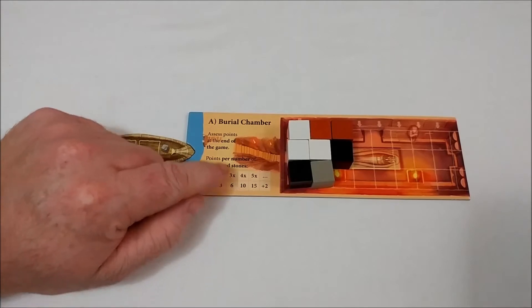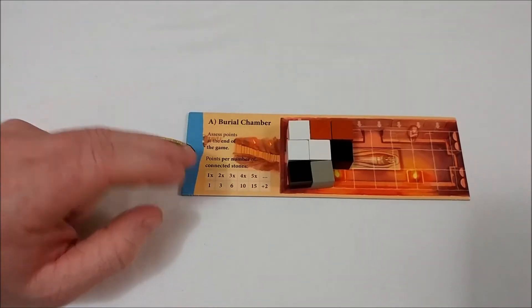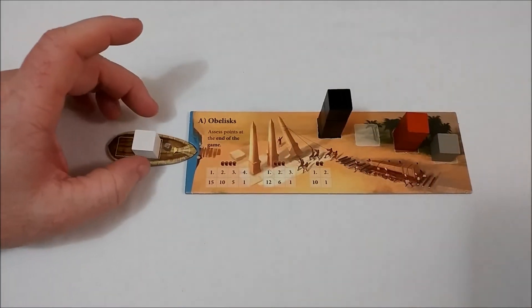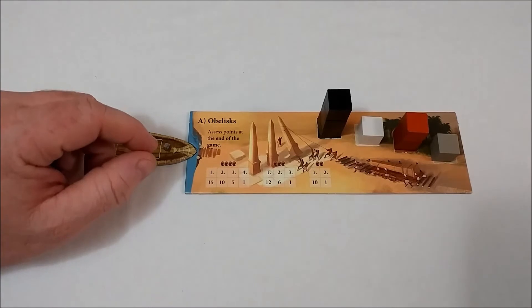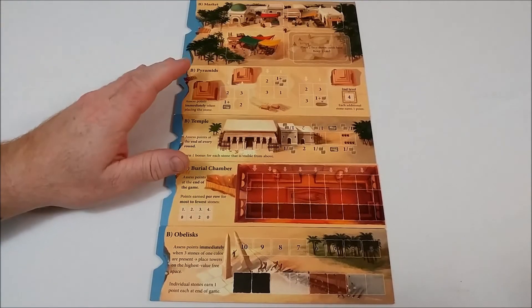Stones are placed in the burial chamber from left to right, top to bottom, and are scored at the end of the game. You will earn points for all your connected stones horizontally or vertically, not diagonally. So currently white would earn six points for three connected stones, and brown would earn three points for two connected stones. On the last tile, you are simply building an obelisk in your color of stone. Points at game end are based on the number of players, and all the tiles are double-sided for variable gameplay.